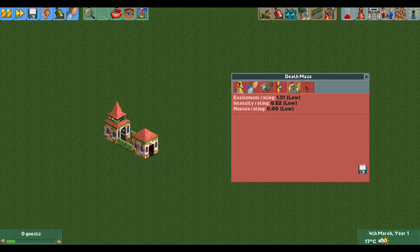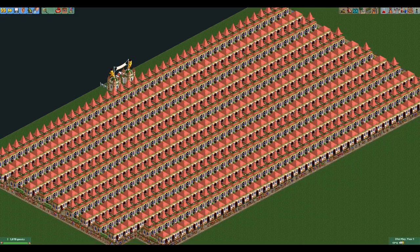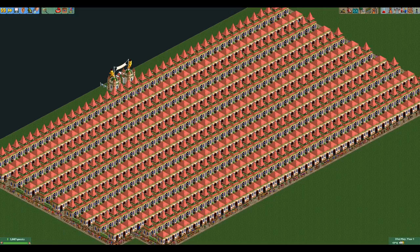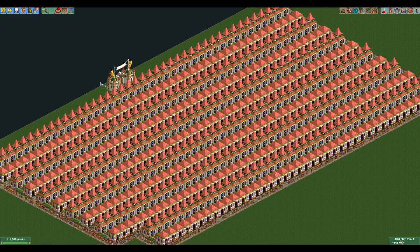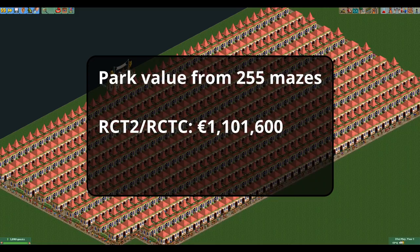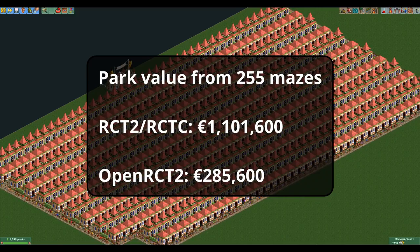Even in OpenRCT2 with the nerfed ride value for new rides, the tiny maze is still the most money-efficient way to generate park value at 53 euros of park value per euro spent. The maze does not have a test mode, so you do need to open it to get the stats, which will make it start aging. To get around this, build a lot of mazes, keep them closed, and only open them within 5 months of the deadline — you don't actually need any guests to enter the maze to get the stats. The only downside is the 255-ride limit: in Vanilla and Classic you can get over a million park value with 255 brand new tiny mazes, but in OpenRCT2 they give less than 300,000 park value, which isn't enough to beat some scenarios.